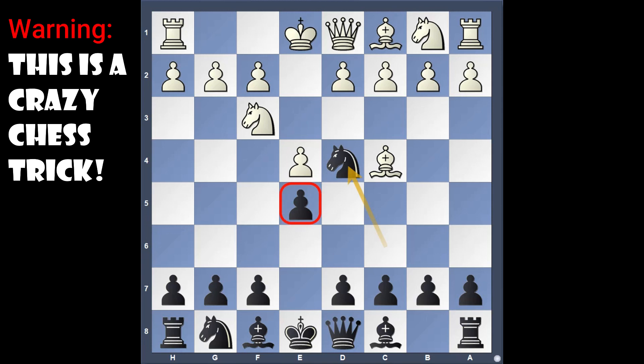From here, many white players just grab this pawn — but here this was the mousetrap. Why? Because we play the move queen to g5. This also gives white a knight fork by playing knight takes f7, forking a rook and the queen.